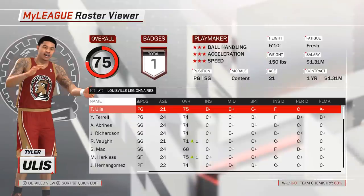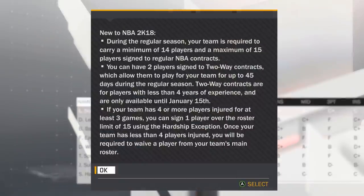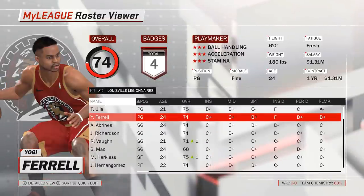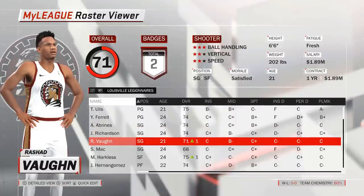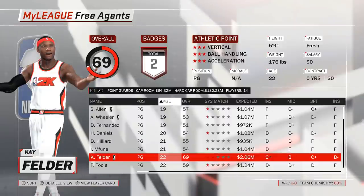Today we have a few more things on the list before we can get started, and the first one is to have a look at the free agency pool. In the expansion draft we drafted 14 players, but we can have up to 15 on the roster, so since there is absolutely no downside to acquiring one more player, let's do exactly that. Our position with the biggest need at the moment is definitely point guard, where we have only two players, and none of our shooting guards are able to help out. We are going for youth with this one, and player number 15 will be 22-year-old Kay Felder.